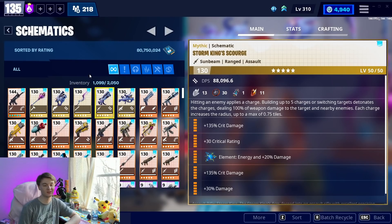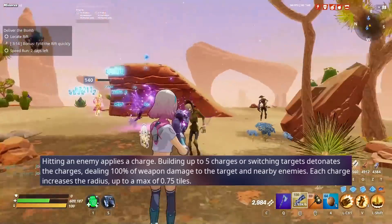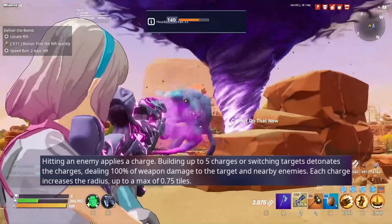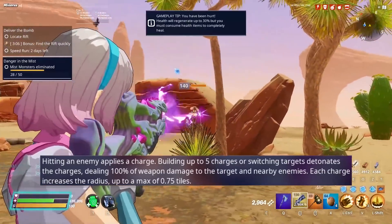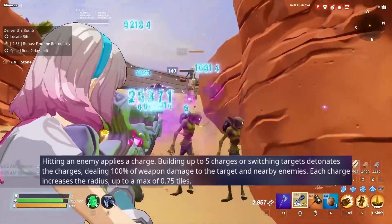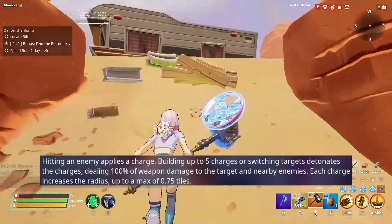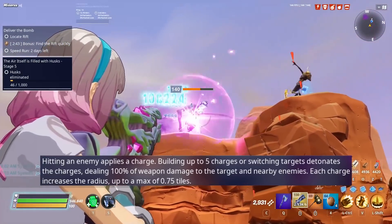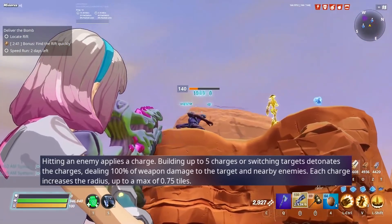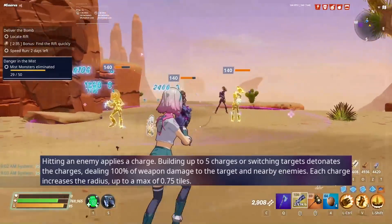The Storm King Scourge has another interesting 6 perk. You build up to five charges per hit on an enemy, and then when you detonate it after that fifth hit or if you switch targets, it deals 100% of the damage — essentially doubling your damage if you switch between targets. Each charge increases the radius, up to a max of 0.75 tiles. There's a lot going on — I've never fully comprehended this 6 perk. I always try to wave it through a crowd, hitting as many different targets as I can to double my damage, but it's tricky. If that was available on every ranged weapon, it could be a little broken.